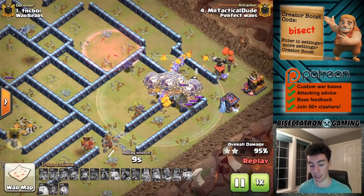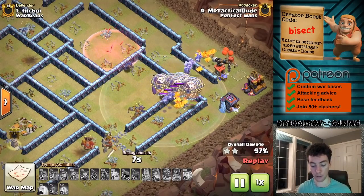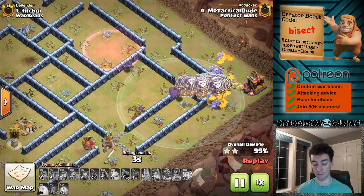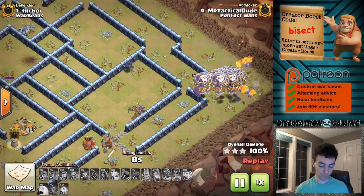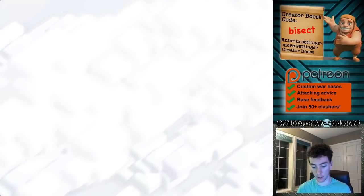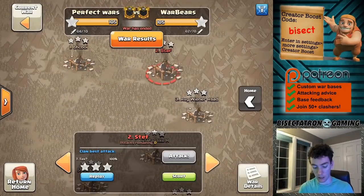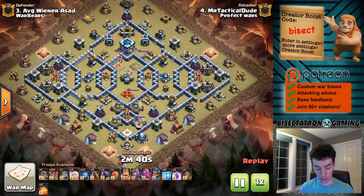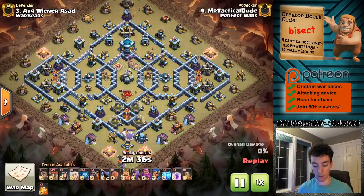Using the lightning spell and your heroes — and as you saw, they're using the wall wrecker in a very non-traditional sense. Moving along to a couple other attacks. Going to hit number three now — this was a pretty fun one to watch as well. This one is also a lalo attack, so lalo is pretty popular at Town Hall 13. We'll take a look at a couple other popular strategies towards the back half of this video.